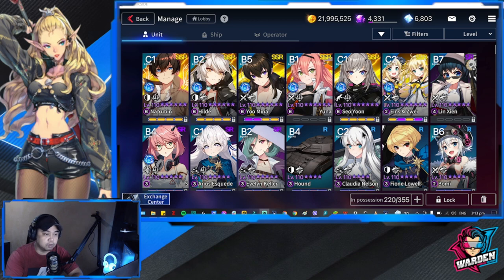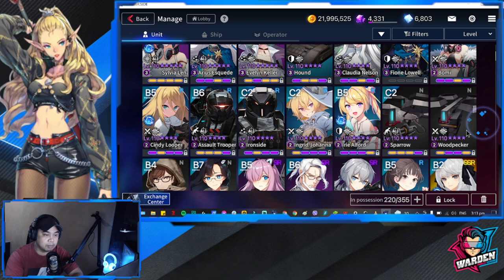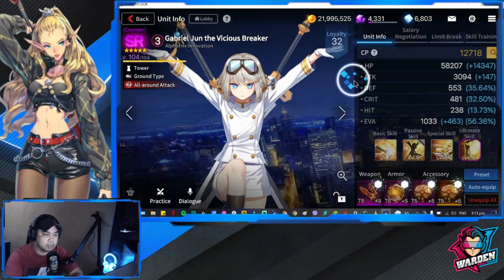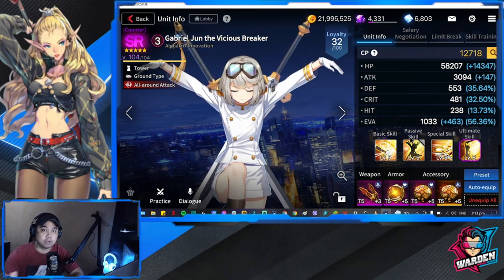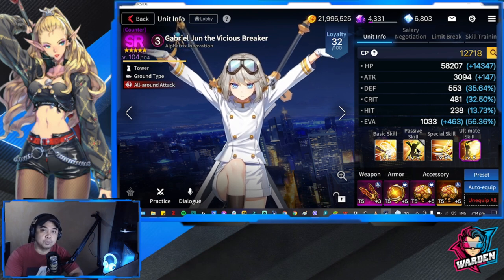First and foremost, you need to bring Gabriel. Gabriel's gear is going to be — the recommended gear should be all HP, but using an evasion and HP set is actually good for him as well. I used him and his survivability is good as well.